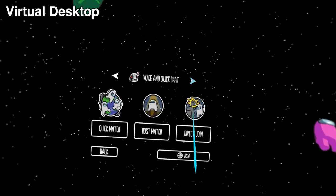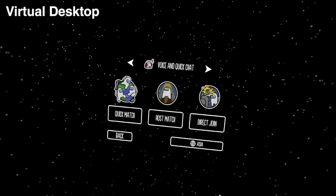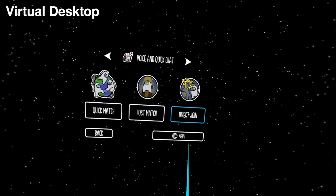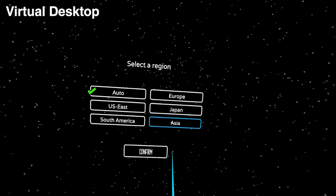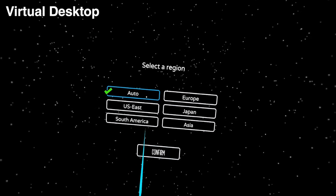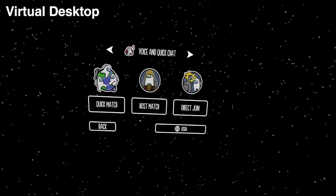When using Virtual Desktop there are more issues I'll cover shortly, but first — you can host your own room with a custom name, send the code to friends or family, and of course join other people's rooms as well.